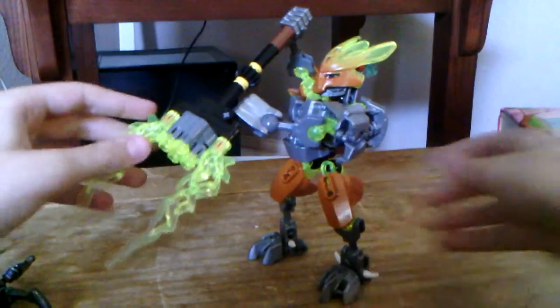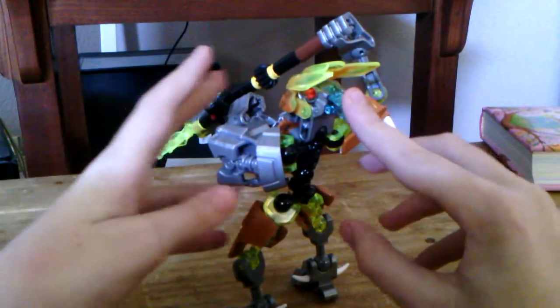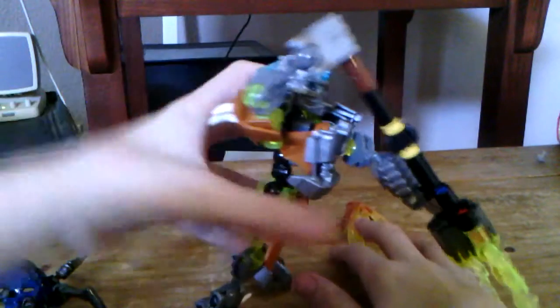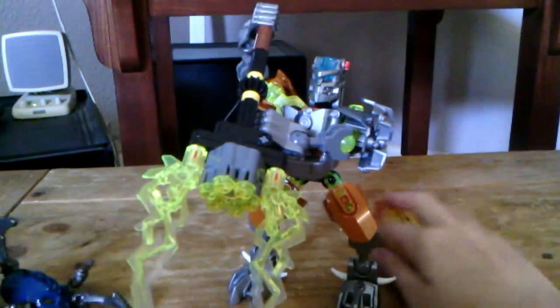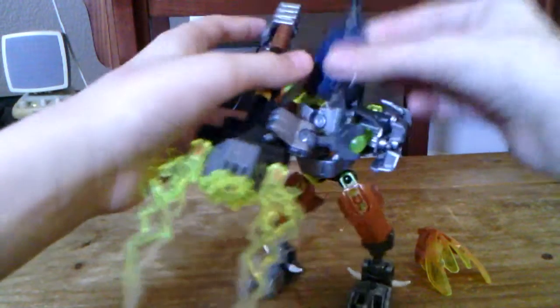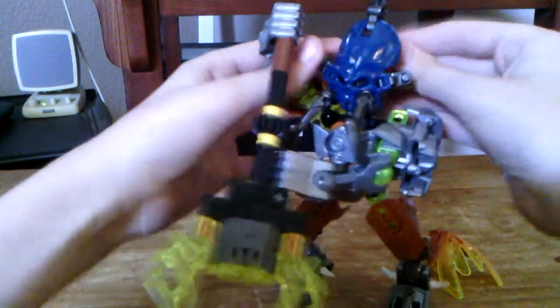Another feature is that when you push this part down, it launches off the mask. What you can do with that — and that was creepy — you can put the skull spider on it. It's now evil.